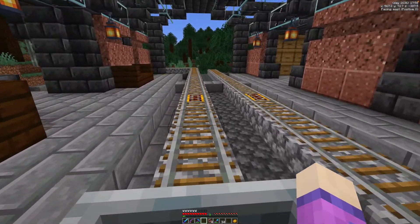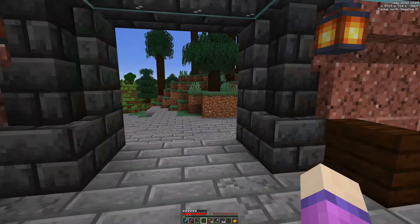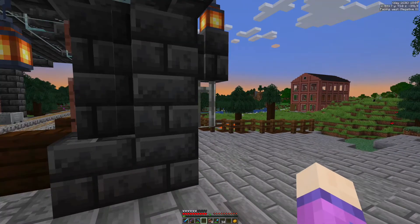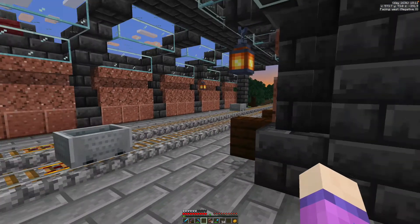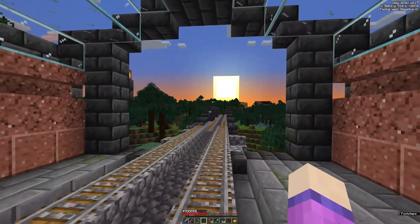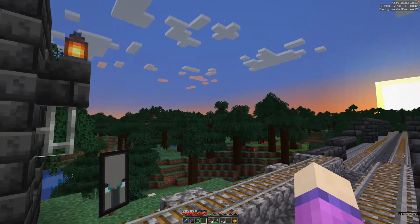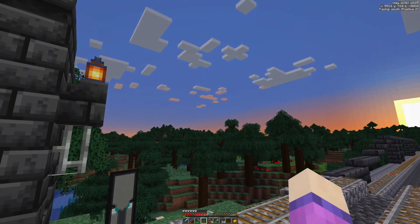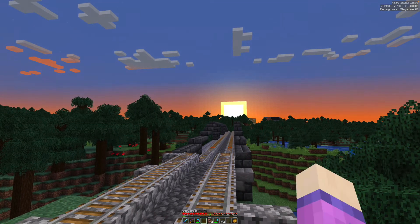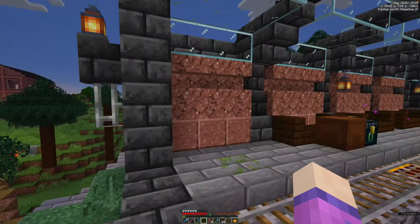It was stopping on that first one before but now it's not — it'll stop on this one. Welcome to the industrial district's railway station, where all of the goods from the docks over there of Woodlock will be coming past the town station — which was the one that I started off from — and across this bridge to the industrial district.